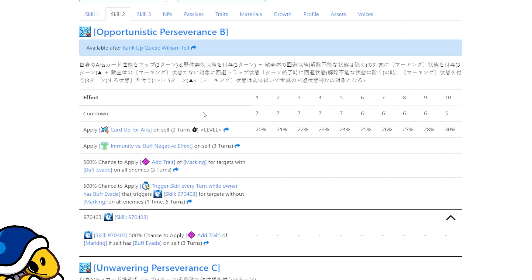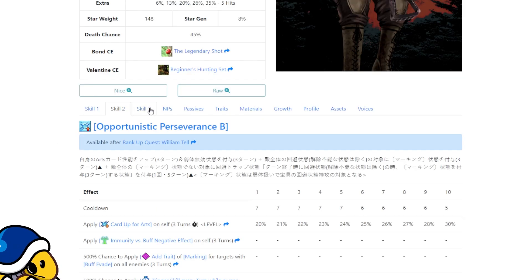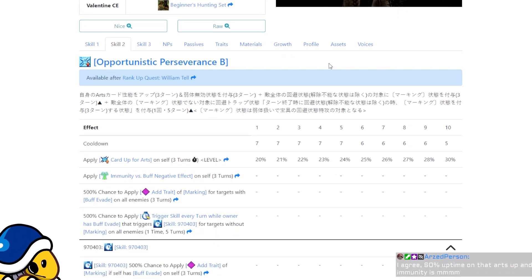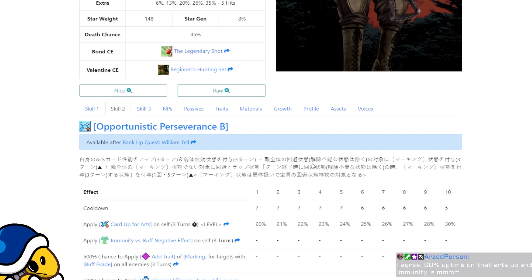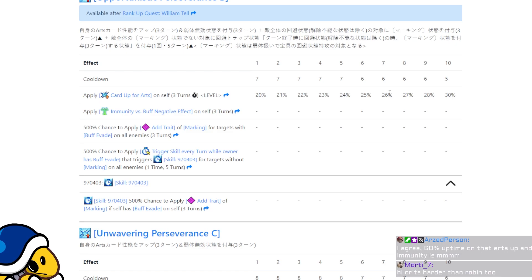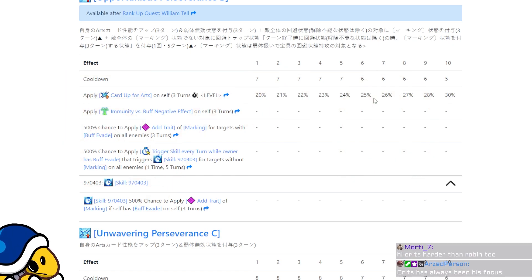He's still locked in his niche for the most part, but when his niche comes up he's a lot more flexible. He can loop pretty easily — his NP gain is really good, better than Robin's. He's got basically 1.98% arts cards, a 30% buff, a skill that gives him absorb, and a skill that gives him a bunch of stars. He crits harder than Robin too — his crits have always been a bigger focus than his NP. I'd give this buff a 5 out of 10. It doesn't fix him entirely but makes him less awkward.